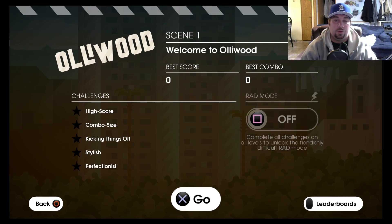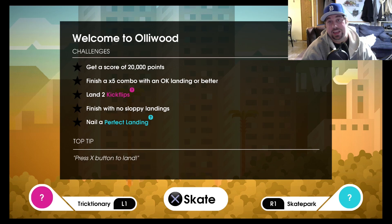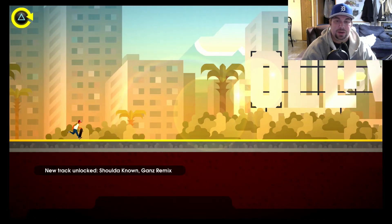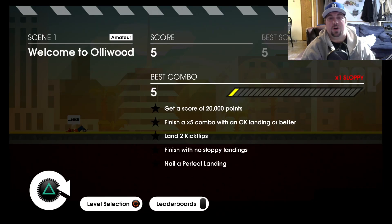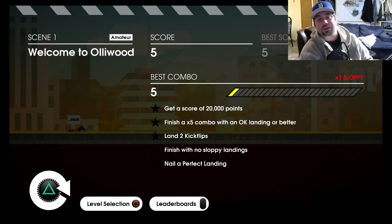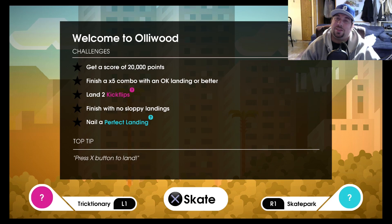Scene one — Welcome to Hollywood. Our best score is zero, so we've got to get a high score of 20,000 points. We also need to finish a combo with an okay landing or better, land two kickflips, finish with no sloppy landings, and nail a perfect landing. That's pretty tough for beginners. Already starting off sloppy and falling and failing. I think I'm going to fail a lot, so bear with me — this is going to be nothing but fun.